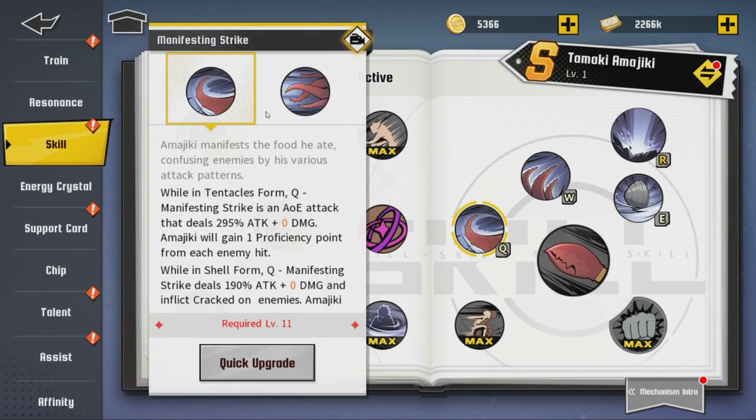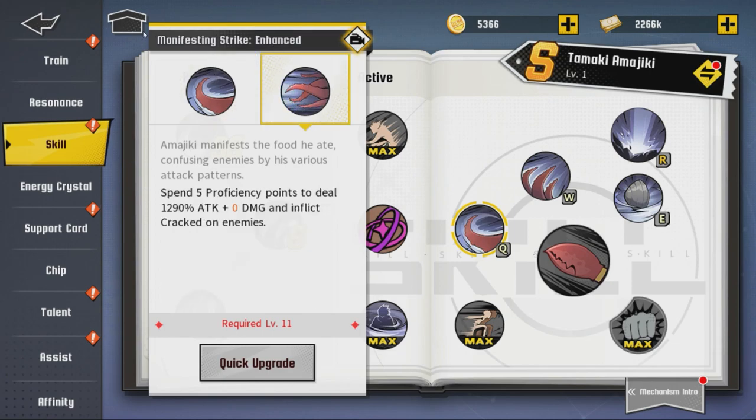Taking those chips into consideration, it also buffs Q — everything about Amajiki is a buff to Q. Your goal is to keep getting that AOE attack. It's kind of like Shoto's kill where he goes in and does the fire and ice thing. There's a lot to look forward to here — we'll obviously test more and check it out, but 100% this character has a lot of potential.